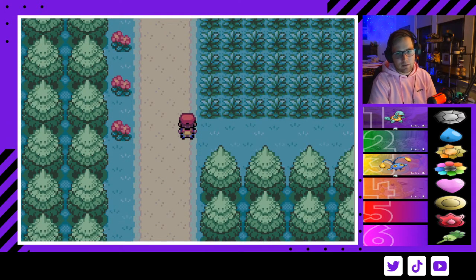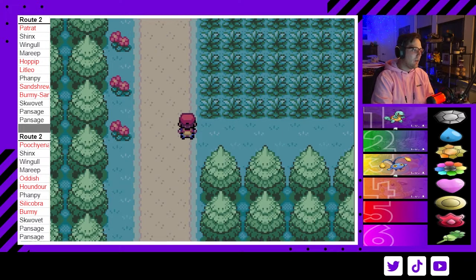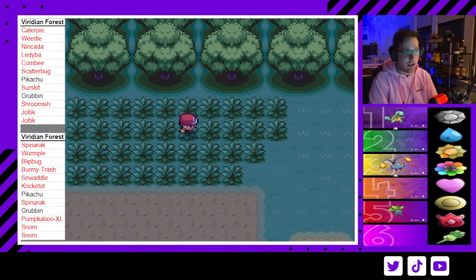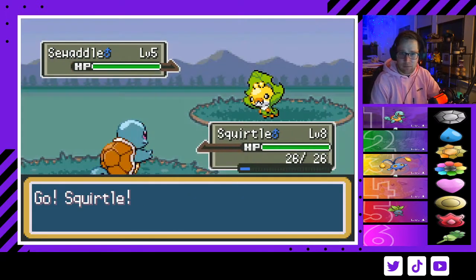For the Route 2 encounter, I prefer getting the Electric typing. Poochyena at 20% at night is a super good encounter — I like Houndour as well. Shinx and Mareep are also very good encounters here. Oddish is actually not bad at all — getting a Dustox that learns Toxic at level 15 is super underrated, especially for Brock and being able to toxic stall. We get a Sewaddle, which I've never gotten as an encounter before.